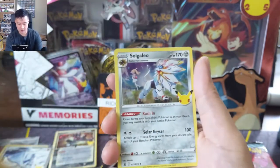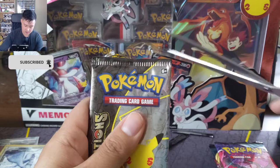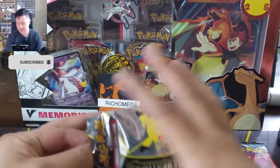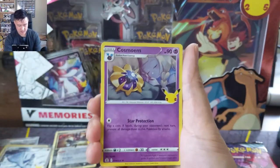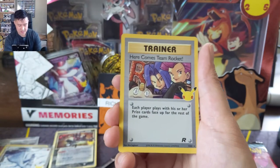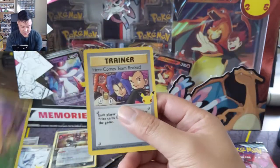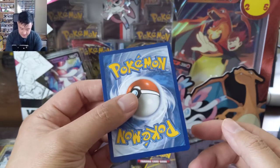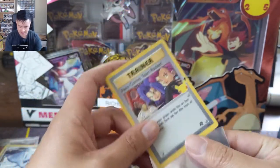Into a Groudon, Solgaleo — alright, last two. On eBay these ETBs are hovering around the 70 to 80 dollar mark, so still pretty pricey. Cosmog again, here comes Team Rocket. So out of nine packs we're getting about one classic card per three packs, but two of them being trainers leaves quite a bit to be desired. Centering is not perfect on this one, and this card has been reprinted a lot.